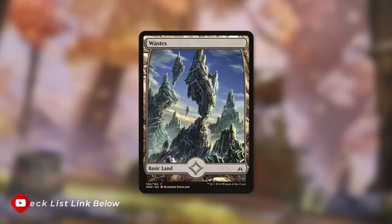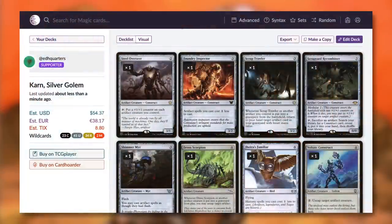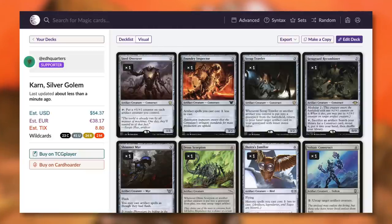Now that we've talked about every single card in this deck, let's talk about the price. Outside of the very expensive commander, every other card in this deck is less than $1. So even with Karn's cost, the deck is still just $54.37. You might be able to save some money by buying on TCG Player and utilizing heavily played and damaged cards. Do keep in mind that this estimated cost does not include shipping, which may vary depending on where you live.